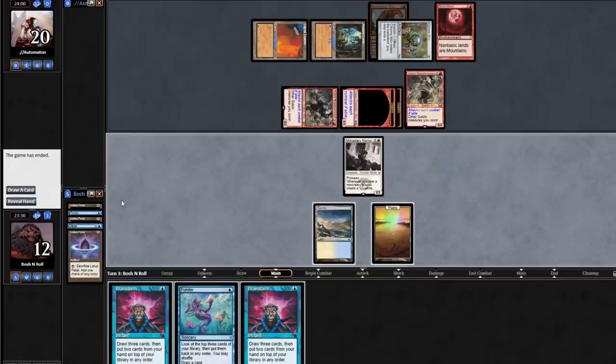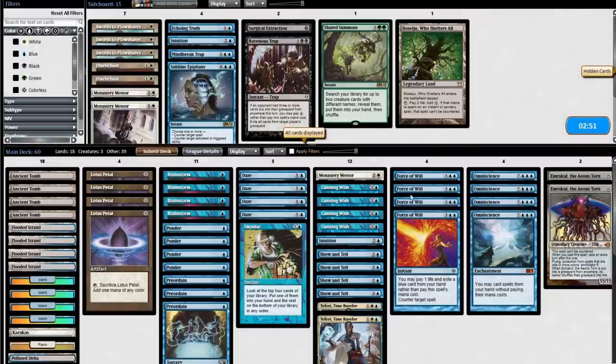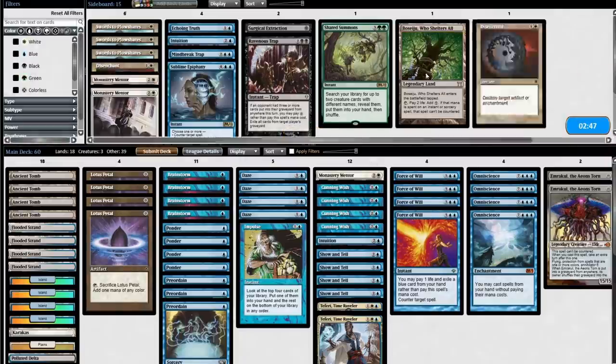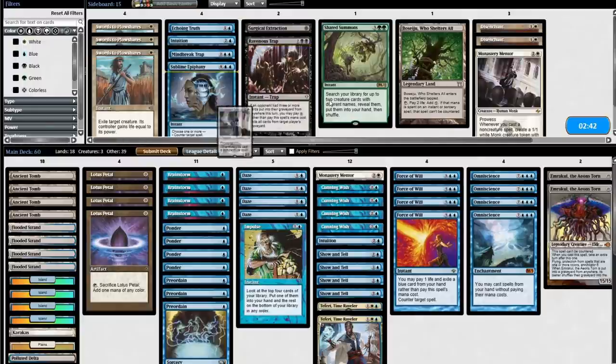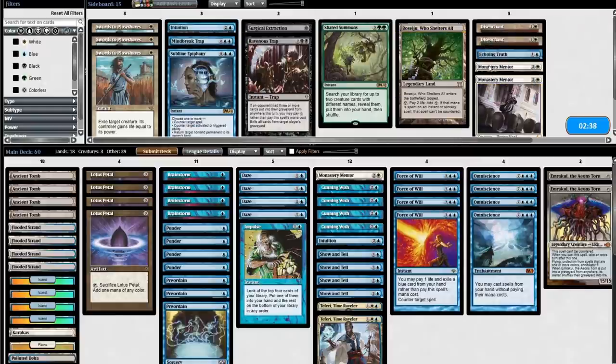We know what we're playing against. They've seen Lotus Petal, Ponder, Daze, Monastery Mentor. They might not even suspect that we're a Show and Tell deck — it's entirely possible they think we're just some sort of turbo Mentor strategy. Which isn't far off, because that is kind of what I'm trying to do here, especially post-board.